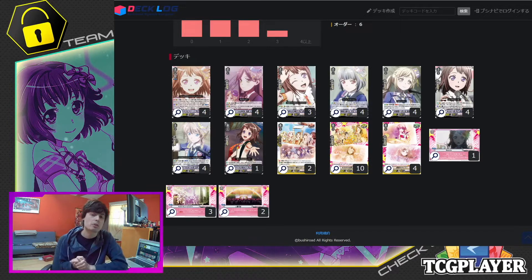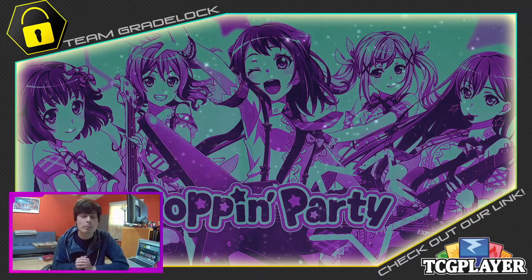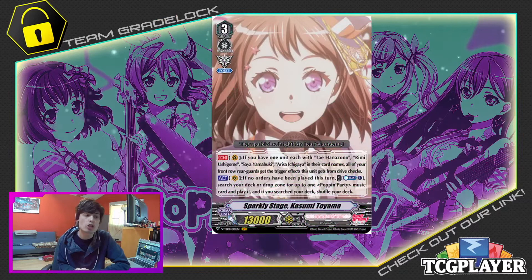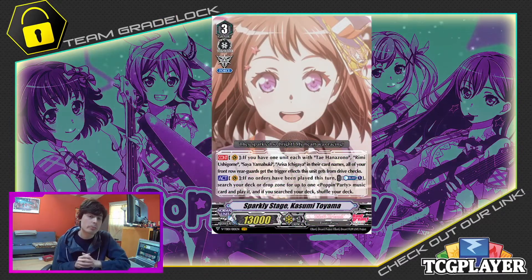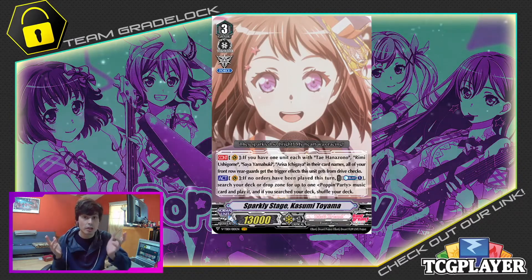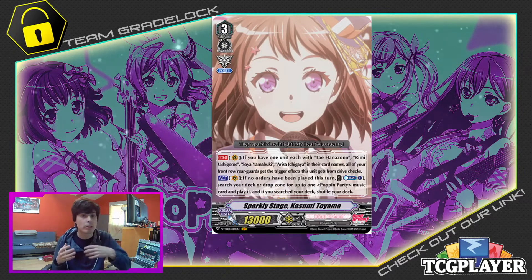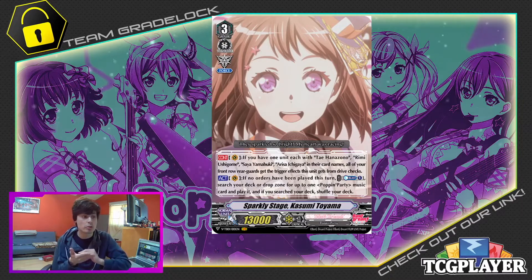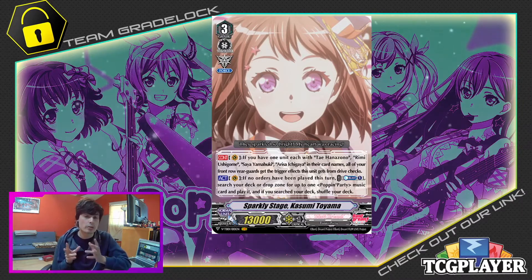So here's my list. Of course, if you'd like to take a screenshot, you may do so now, but I'll be going over my card by card and explaining my reasonings for them. First up is going to be our grade threes, and we're going to start out with the only grade three ride we have in the deck, and that is Sparkly Stage Kasumi Toyama. Her effect is very simple — she has two. The first one is Vanguard Continuous: if you have Rimi, Saya, Arisa, and Tai in their card names, all of your front row rearguards get the trigger effects from this unit's drive checks. In layman's terms, it is Ultima. For those unaware, in premium format there is an ultimate stride called Ultima, in which the effect is very similar to what you see here. A very powerful effect, and it is, of course, building toward your win condition.